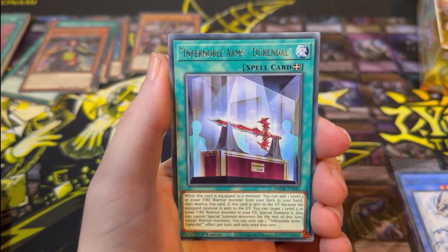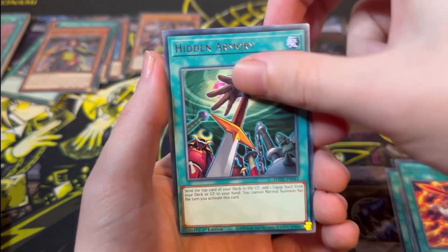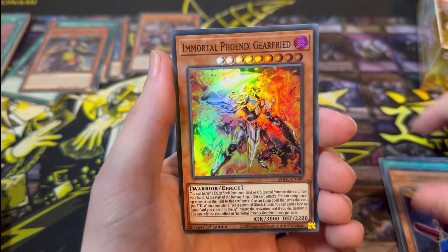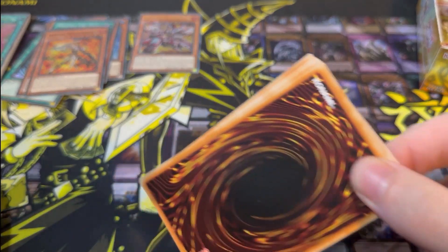Next pack: The Ancient and Ascended, Infernoble Arms, Mekanko Purification Dance, Hidden Armoury, Limit Removal, Card Trooper, and Immortal Phoenix Gear Freed. We're roughly halfway through this box now.